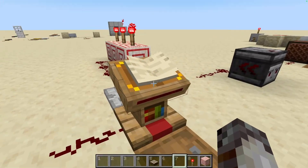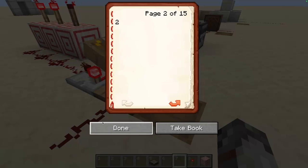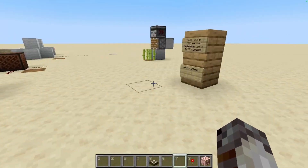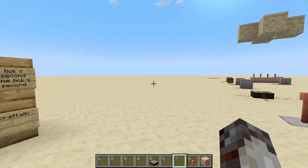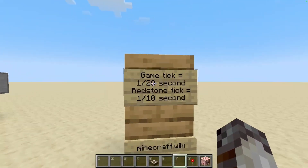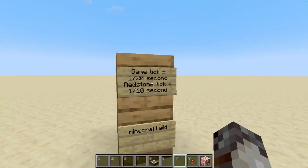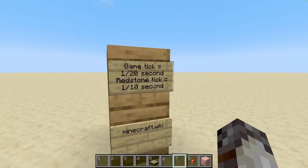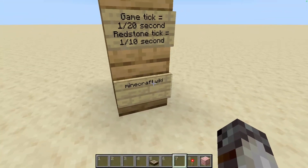The second use of the lectern is that when you turn the page, it emits a very short redstone pulse for each page turn. In fact, this is the shortest redstone pulse you can get from any single component — it lasts just one game tick. Game ticks are Minecraft's way of measuring time; ideally there are 20 game ticks per second. However, redstone generally isn't measured in game ticks — we usually use redstone ticks, which are twice as long, clocking at 10 per second. If you're interested in learning more about ticks, feel free to visit the Minecraft wiki — it's just a little too dense for this video.